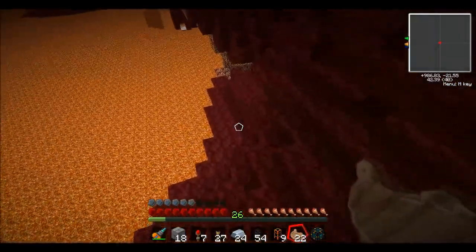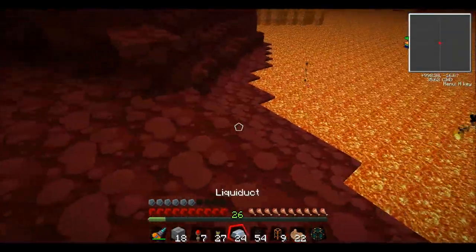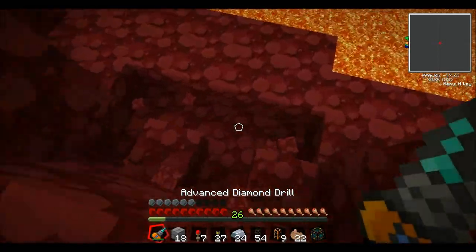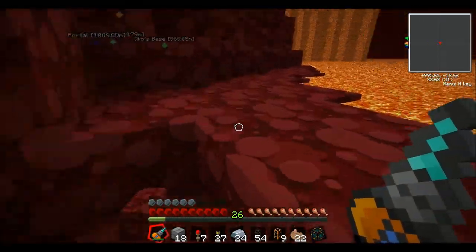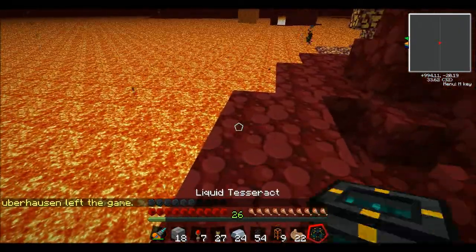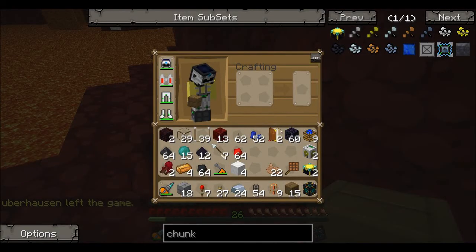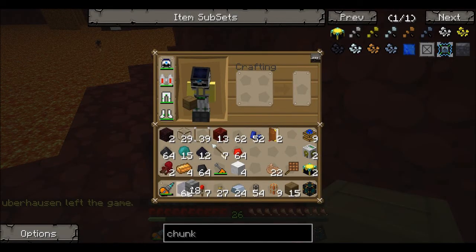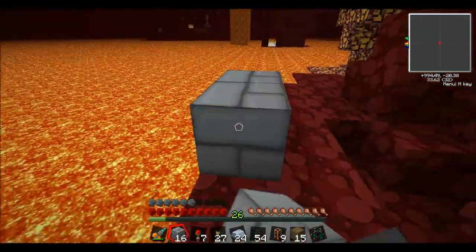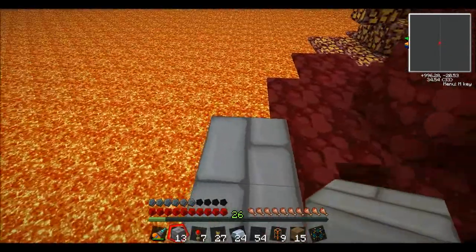We're going to use a liquid tesseract. I have one already hooked up back at the house, next to the valve on the top of the tank, and it's number 850 — I just came up with that because that's around how many subs I have right now. I have two pumps that I can use, so I'm going to use this and obsidian because I'm not going to have enough of the other blocks.